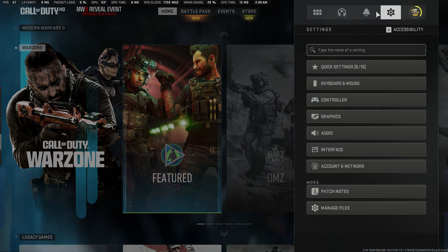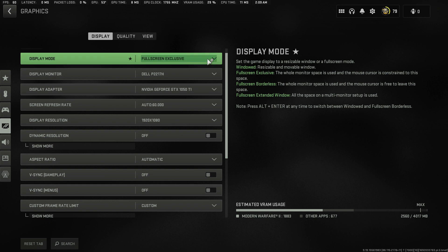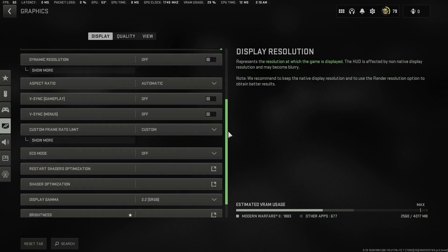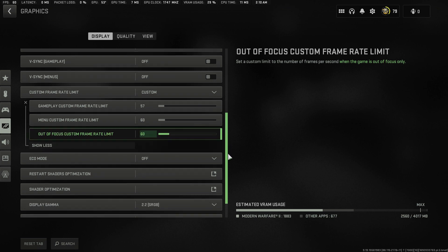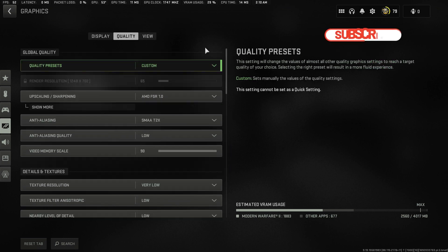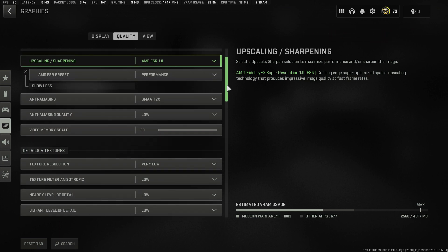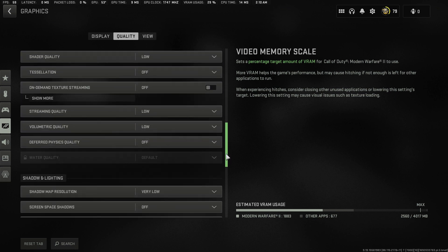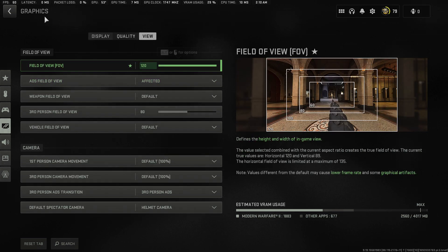Let's do the in-game video settings. Go to Display Settings and set Display Mode to Fullscreen Exclusive. Set your display resolution to your native resolution — in my case it is 1920x1080. Set your custom frame rate limit to three less than your screen's refresh rate; my screen is 60Hz so I put 57. For quality settings, copy my settings — everything is set to Low, and upscaling is set to AMD FSR 1 in Performance mode. Video memory scale is Full; if you have a 2GB GPU you can set it to 0.7. For FOV, you can select 120.